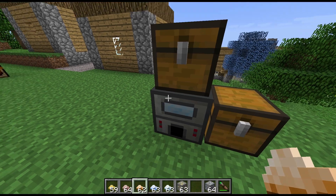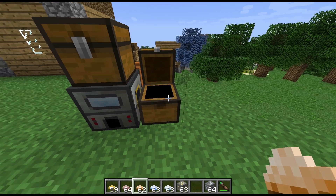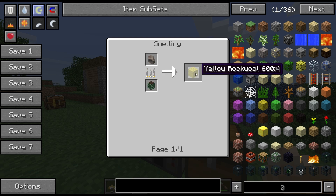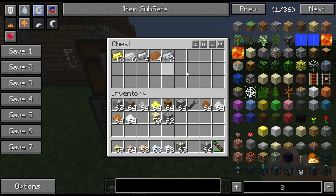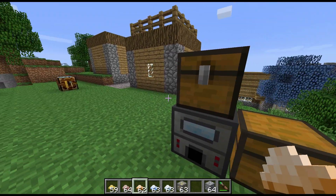So we should have a load of slag and our outputs out here. You can actually put slag into a furnace and get rock wool. This rock wool is like regular wool and looks identical, except it doesn't burn. So that might be a better idea to build with rock wool than regular wool.